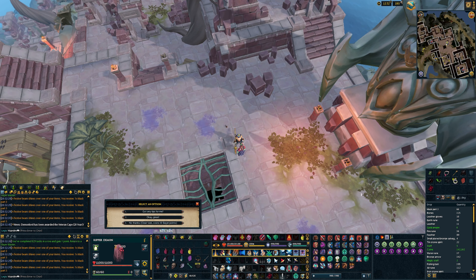Putting these points into Reaper tasks means on a daily basis this will allow for three additional Reaper tasks from Death, if you have the ability unlock to purchase additional tasks.